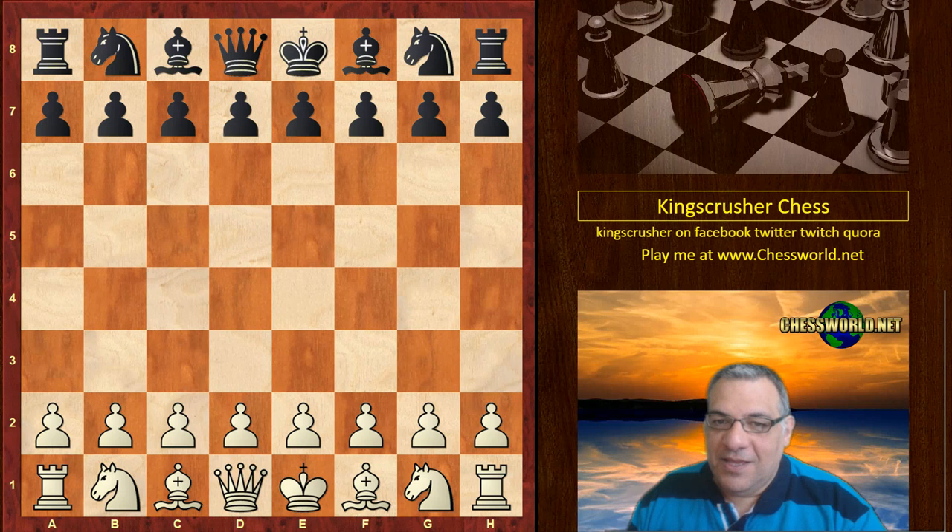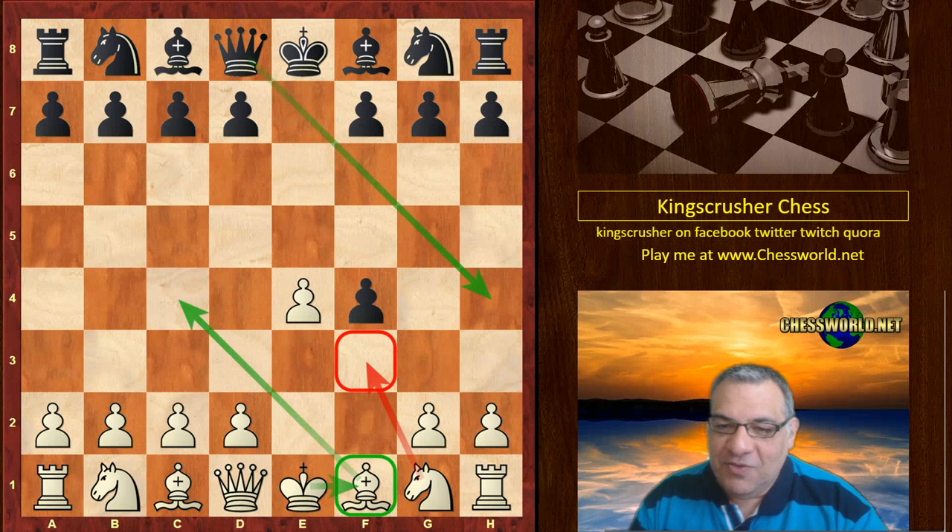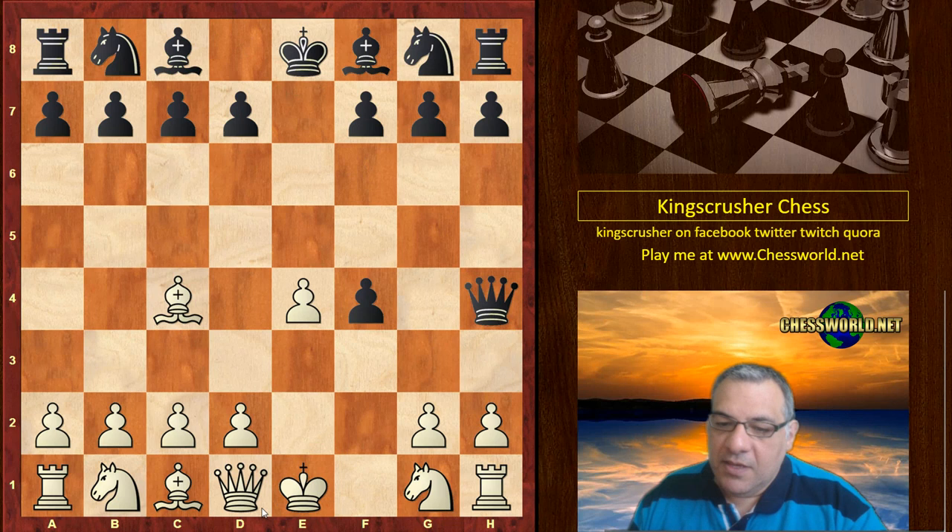Kasparov played the most amazingly outrageous opening imaginable. E4 starts off sanely, you might think, but now the King's Gambit. And if that's not bad enough, after e takes f4, white's usual move here is Knight f3 — it protects against Queen h4 check — but there is a Bishop's Gambit which gives King f1. The rarer move Knight c3 is played.